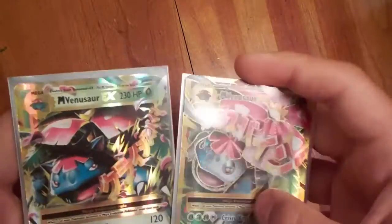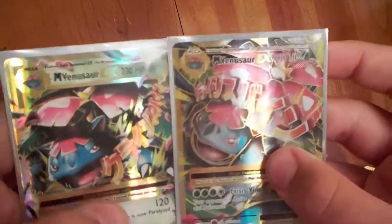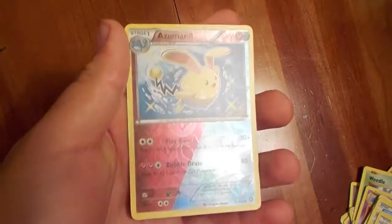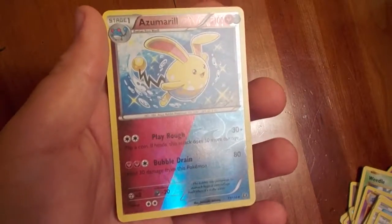To recap this amazing tin: we have these two Mega Venusaur EX full arts from Evolutions back-to-back — what are the odds? Plus the Pikachu EX promo card, the Vulcanion EX promo card from Ryan's tin, and an amazing shiny Azumarill Reverse Holo Rare. Thanks for watching, and hopefully we can post again soon.